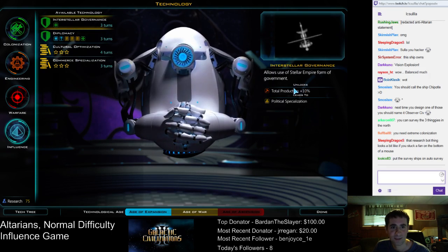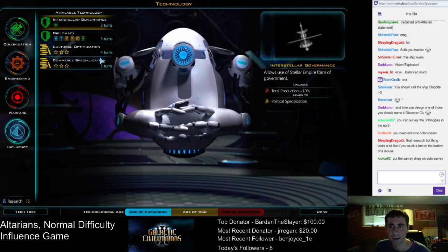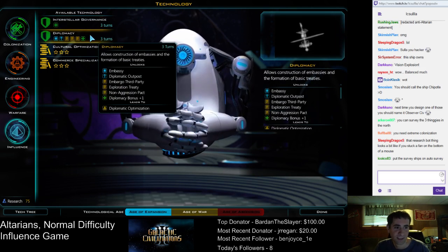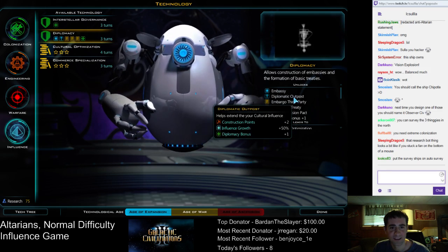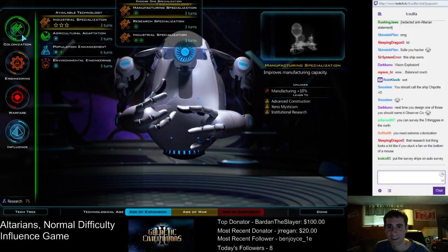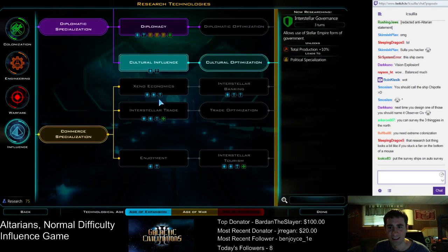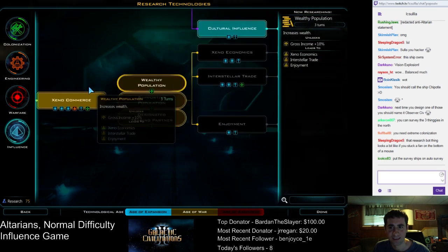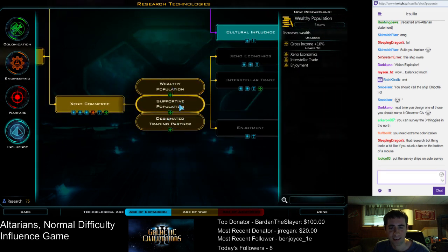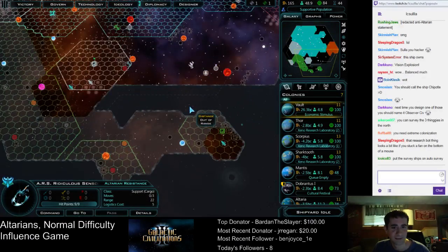Total production plus 10 — that's pretty good. Organize our government — I didn't even know you could do that in this game. Jeez, there's so much stuff you can pick, it's actually hard. What I think I might need is more morale stuff. Enjoyment — I'm going to need that. Let's go in that direction. So we can get plus 10% wealth and plus four morale. Okay, that's really good. Let's go for that — plus four morale. I'll take that.